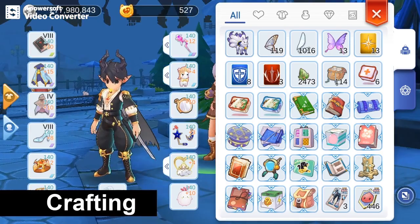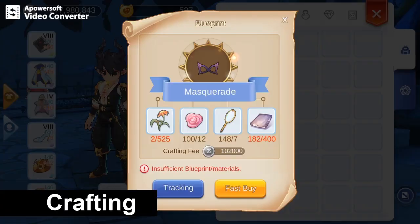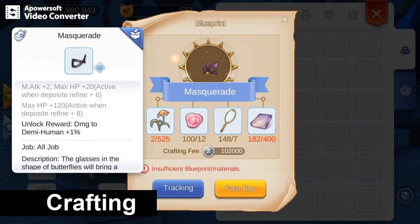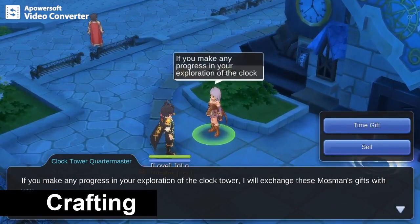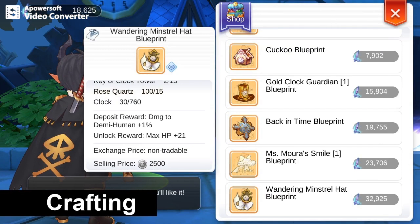The next source is by crafting headgears. Crafting the Masquerade will give 1% damage, while depositing the Wandering Minstrel will also give 1%. You can't buy this headgear from the exchange, so you have to make it yourself. Crafting these 2 will bring the grand total to 7% damage to Demi-Human.